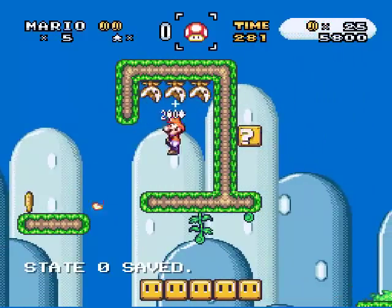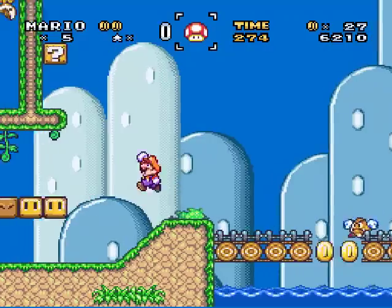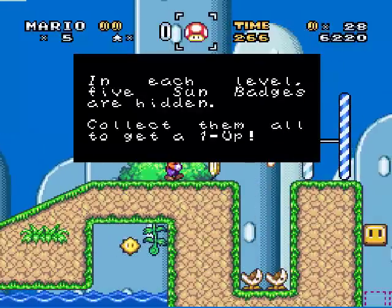Look, he's like putting all that there. I get them — it's good. I don't know why I'm getting them, I usually never do. Coins. In each level, five sun badges are hidden. There was a bug that just flew into my monitor. Collect them all to get a one-up.